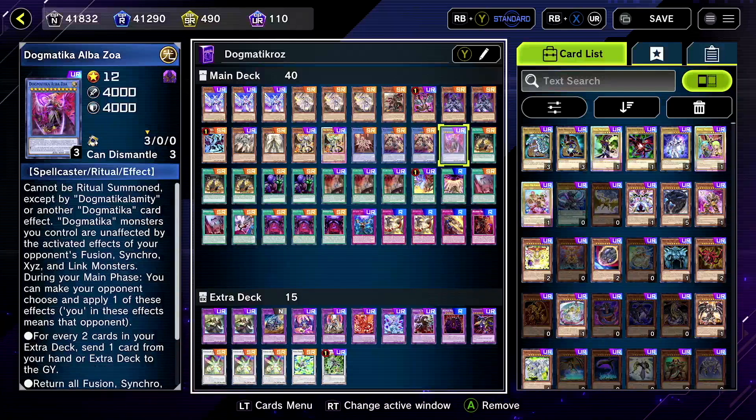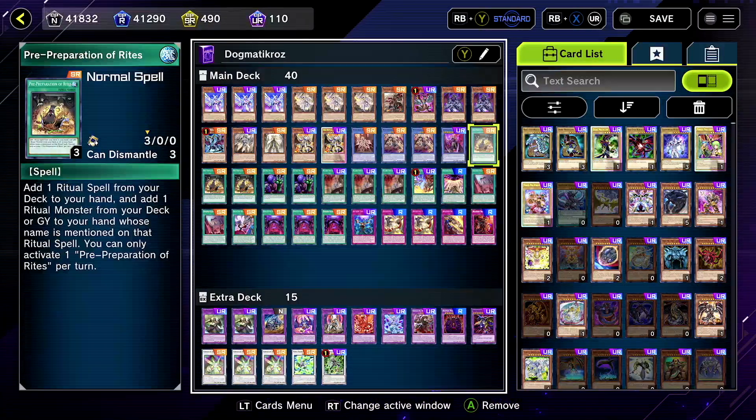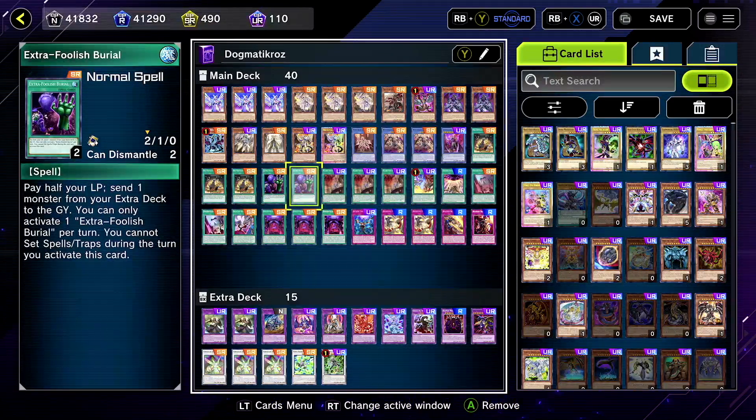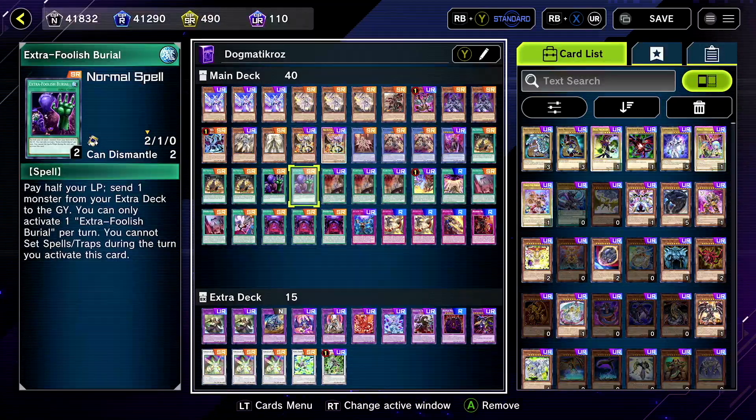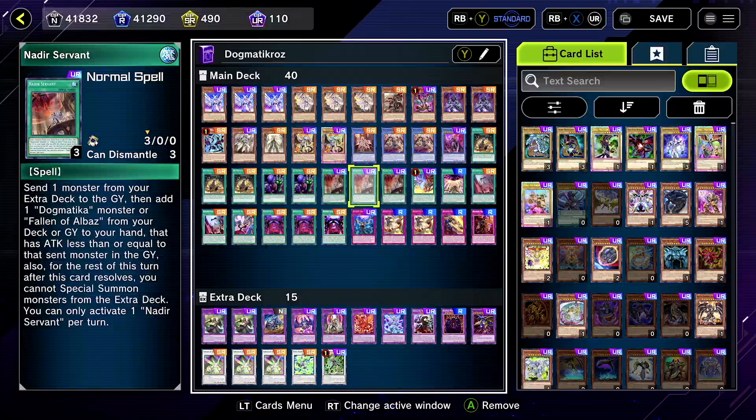Albazoa is kind of the boss — throws away a lot of extra deck monsters and is unaffected by them, making all your Dogmaticas unaffected too. Your Pre-Prep of course since you're running rituals. Throwing in extra Foolish Burial — you do have to be a little careful because you cannot set cards when you have traps in hand. I learned this the hard way literally in this video coming up. I was wondering why I could not set cards and it was because of this, so be careful when using this or change it up for something different.